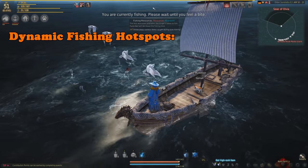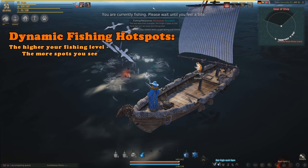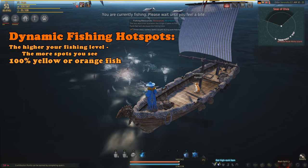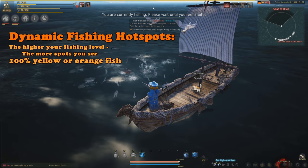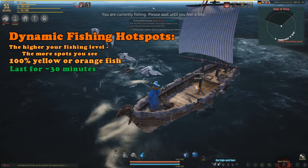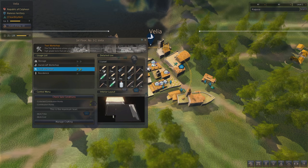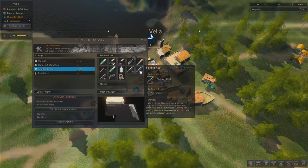There are also dynamic yellow fishing hotspots, indicated by seagulls and jumping fish. These hotspots require a high fishing level to spot and only give you yellow or orange fish. The higher your fishing skill, the more chance you have of being able to see one of these spots. These spots only last for around 30 minutes before they move again, so you can't really AFK fish on them.